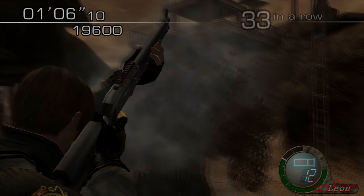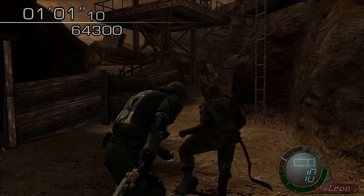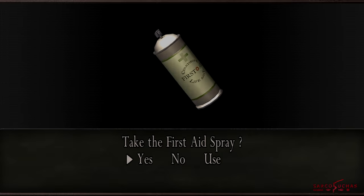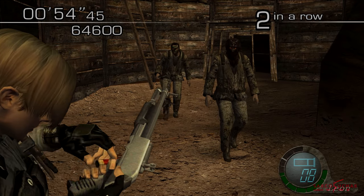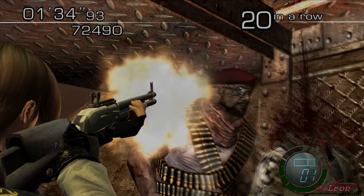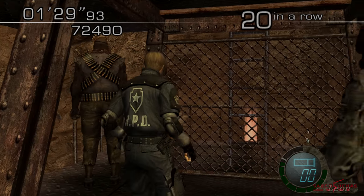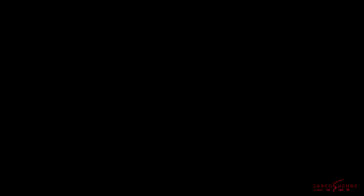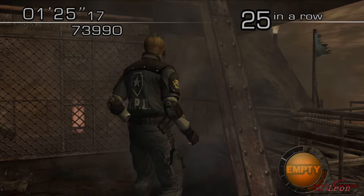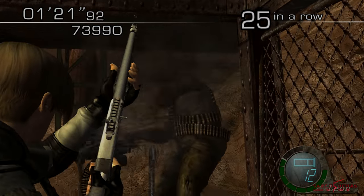For JJ, try to get close and aim for headshots with the shotgun to keep him stunned so he doesn't hit or shoot you. He'll go down for an easy 10k after a couple of hits. By now you should have 60k, but if not, grab more time, kill more enemies and wait for the last JJ to spawn — he should give you the remaining points you need to get 5 stars on this map. Keep in mind that JJ won't shoot at you unless you look at him, which can also be used to your advantage.